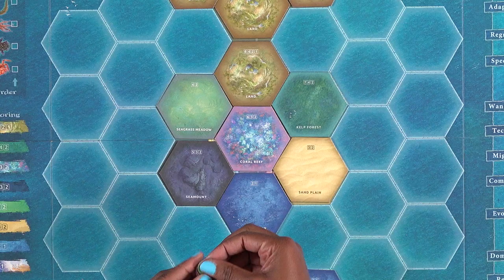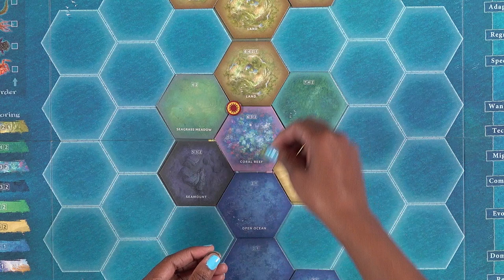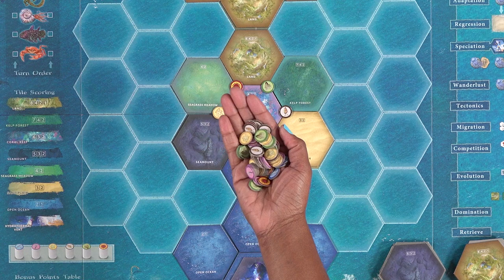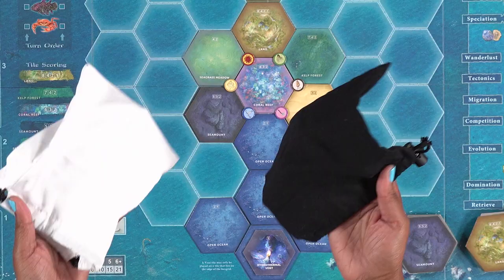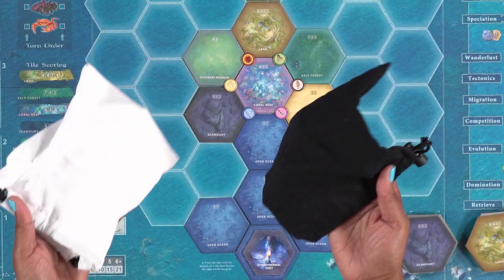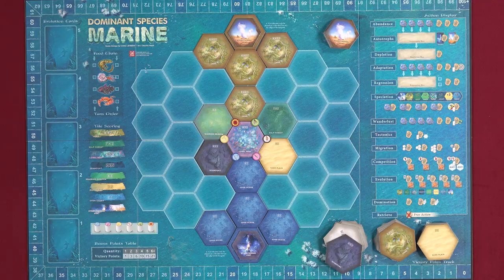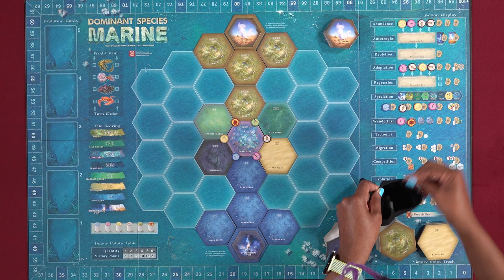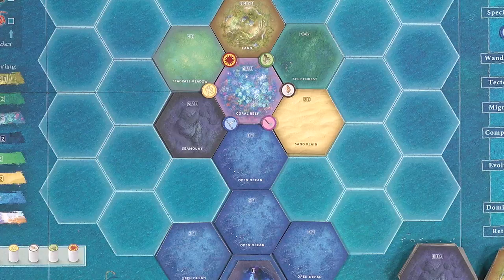Next, place one of each of the six types of element disks around the central reef tile as indicated on the board — they should slightly overlap each of the tiles that meet at the corresponding intersection. Place the rest of the element disks into the black cloth bag. Note that some copies came with a white bag instead of a black bag. Then randomly draw elements from the bag to place on the jellyfish circles under the action display: starting with four in the abundance section, followed by another four in adaptation, four in speciation, and finally four more in the Wanderlust section.